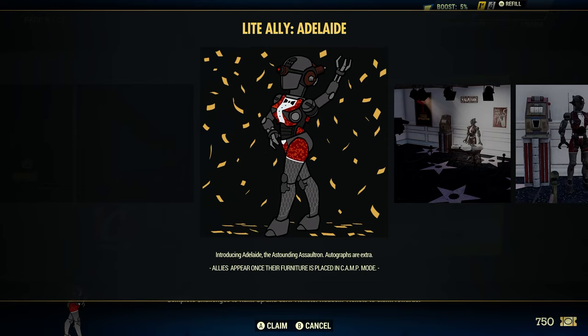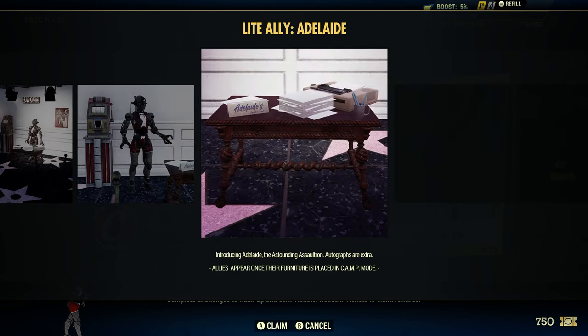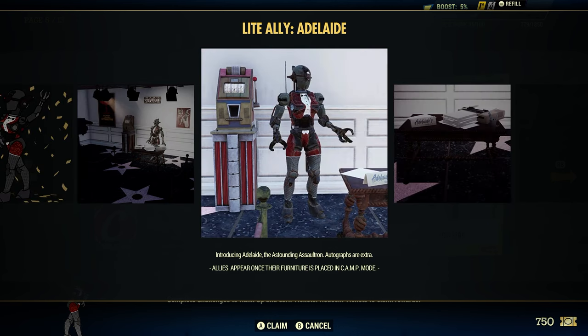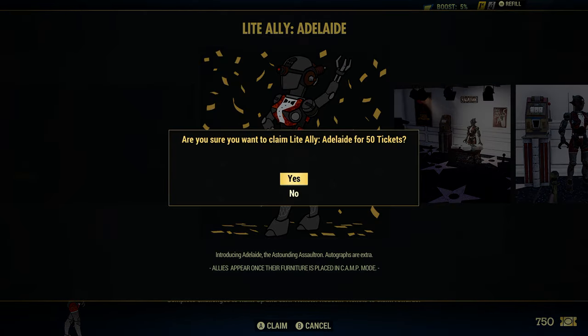Introducing Adelaide, the Astoundingly Sultron. Autographs are extra. Allies appear once their furniture is placed in camp mode. Pretty cool. Let's get this Sultron in our camp. Let's go ahead and claim it. I like how it brings up the little dialog box to make sure that that's in fact what we want to do.